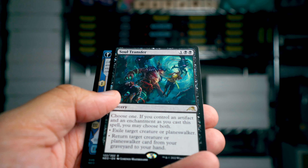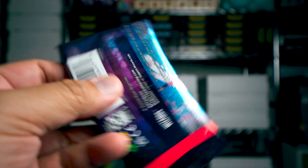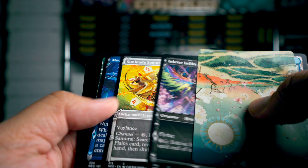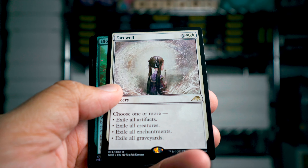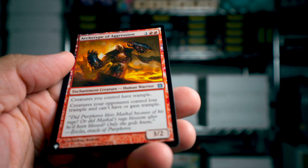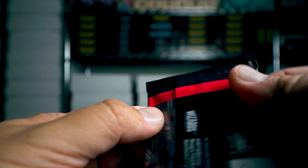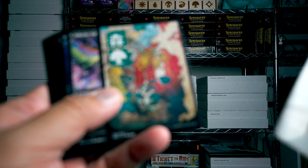Soul Transfer. Behold the Unspeakable — that's just a common though. Farewell! I remember I got Farewell in the first box — it was the showcase art and looked really cool, very Japanese style art for those.